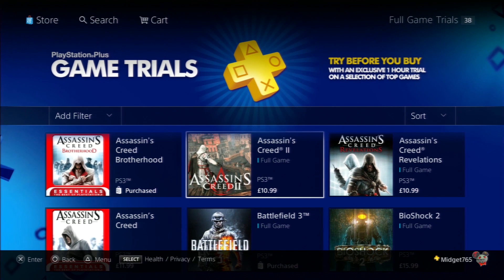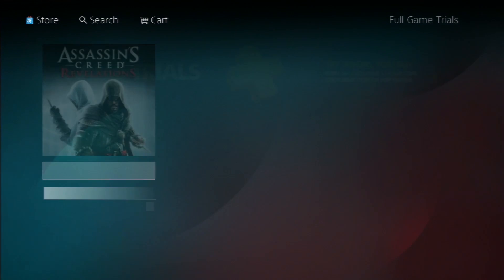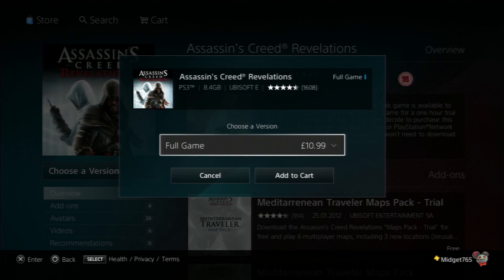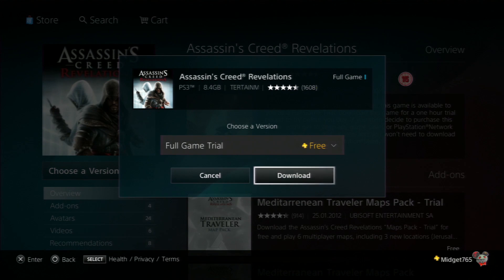The one I'm going to go with is Assassin's Creed Revelations — it's a fairly decent game. We're going to click on that now. Then it comes to this screen and we want to click on Choose a Version. You must have PlayStation Plus to do this otherwise you can't. So you see Full Game Trials just here, so we're going to download that.